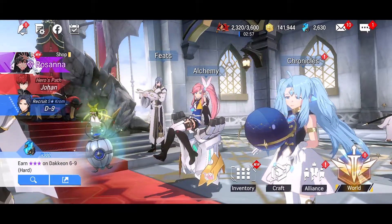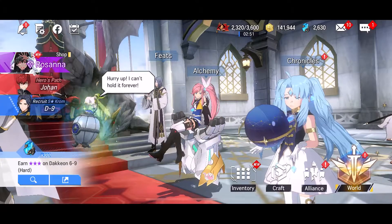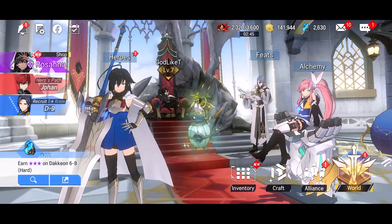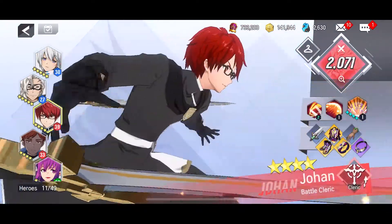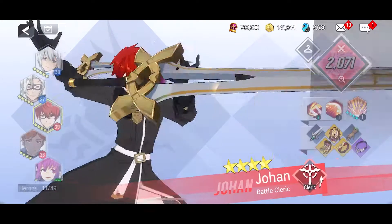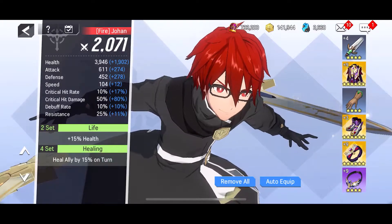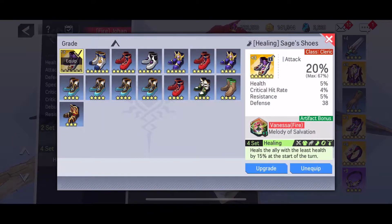I was gonna get one of the regular packs, but what happened was when I pulled for gear for Charlotte and Vanessa, I kept getting gear for this character. So I was just like, okay fine, let me just get this character. I got a chest piece, Unflinching Faith, and it gave me a boost to that skill.